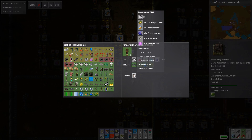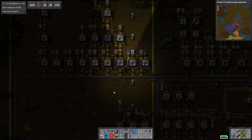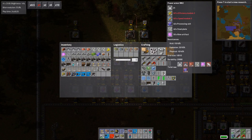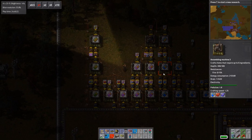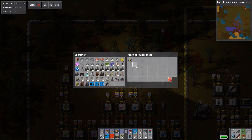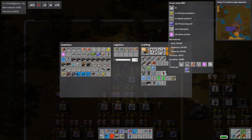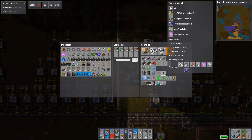So what we're going to do is make some Power Armor Mark 2. First we need 5 of the Speed and 5 of the Efficiency. I'll take that, and I'll take that — then that is apparently all we needed.